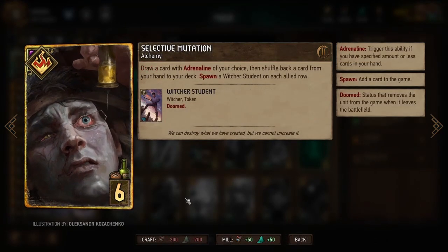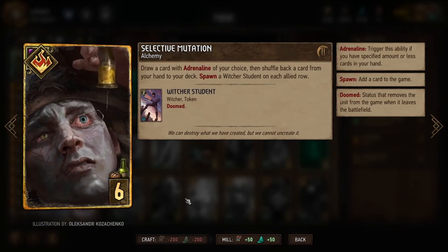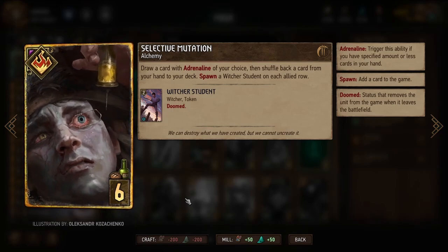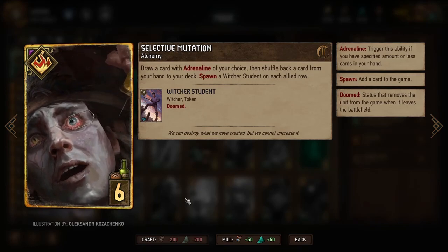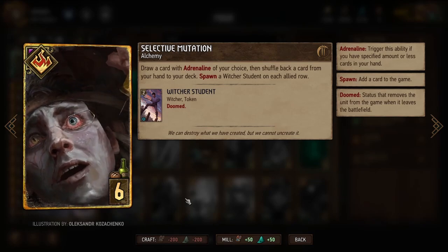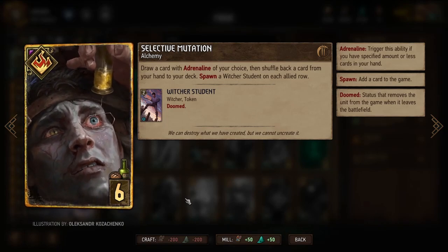Selective Mutation lets us draw a specific Adrenaline card of our choice from our deck, and we shuffle a card back in — a way to get a particular card if we don't like what we have. It also spawns some Witcher students in both allied rows, though those weak tokens can be a little counterproductive, because when a row is full of units you can't do any movement in it.